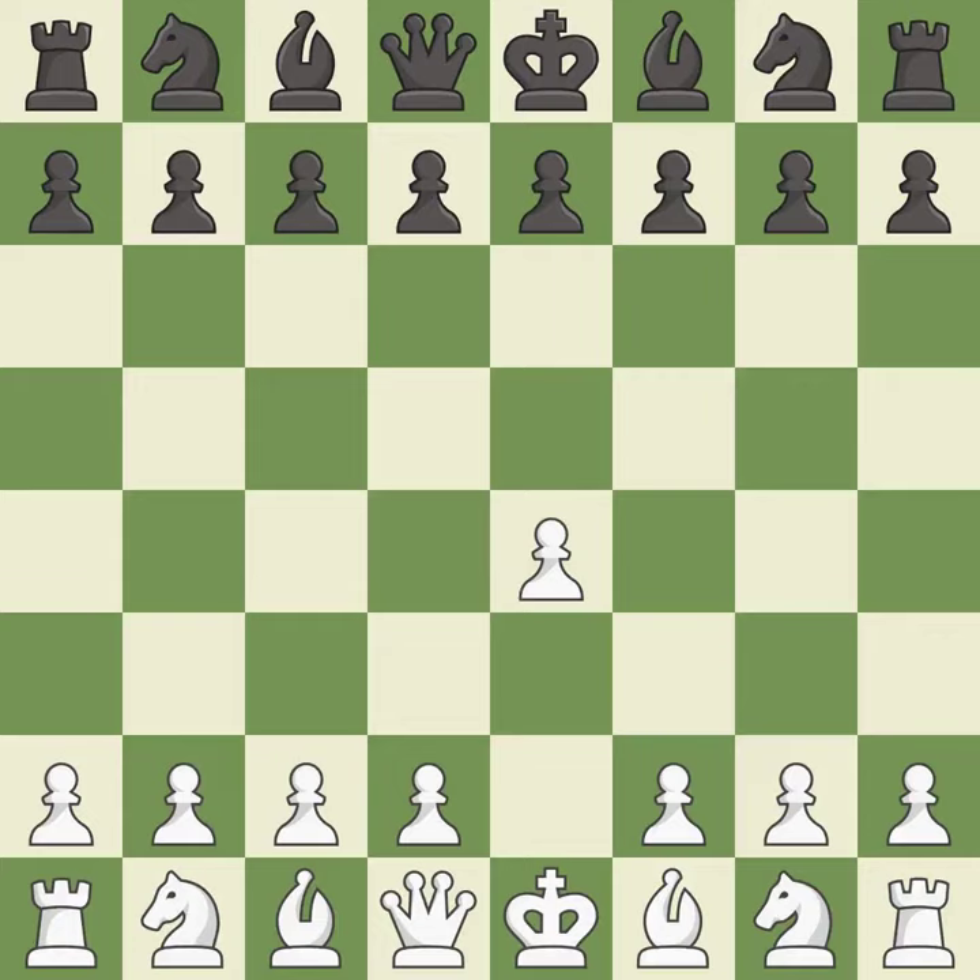Opening with the king's pawn controls the center and opens up the light-squared bishop and queen, often leading to sharp games. In the Caro-Kann Defense, c6 supports a quick d7-d5 pawn push to control the center and challenge the e4 pawn.